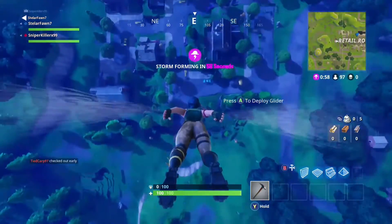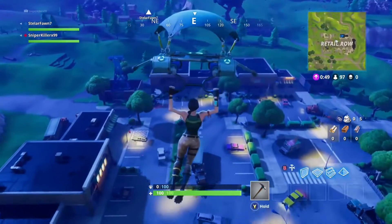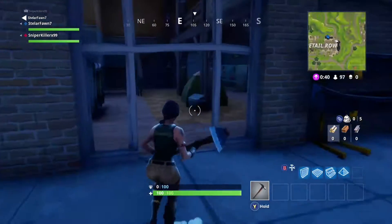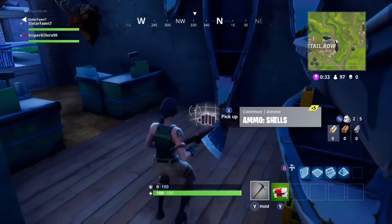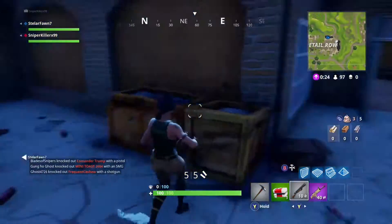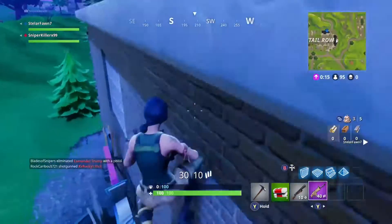We're going to Retail Row. I like it because I watched Rhino Crunch's video on how to get first place and he said go to Retail Row. I think I picked the best house. I found a med kit, grabbed a pump shotgun, and then I see this gun — it's a flipping SCAR, guys. A SCAR! I was so hyped about that.